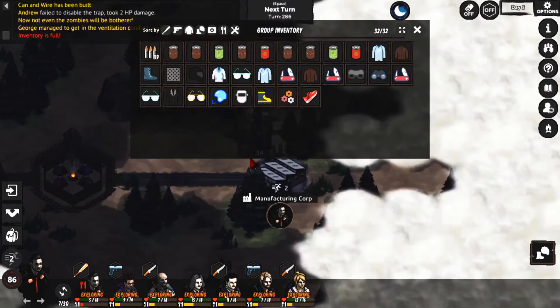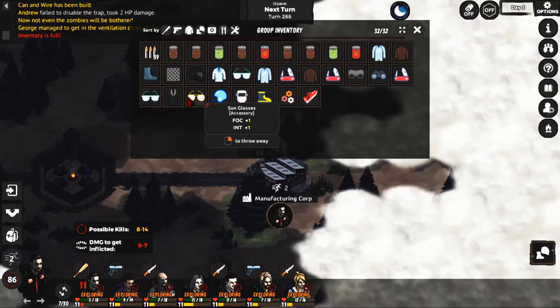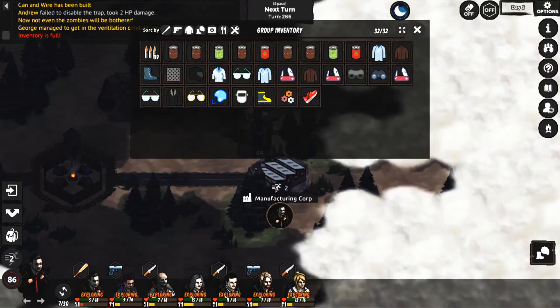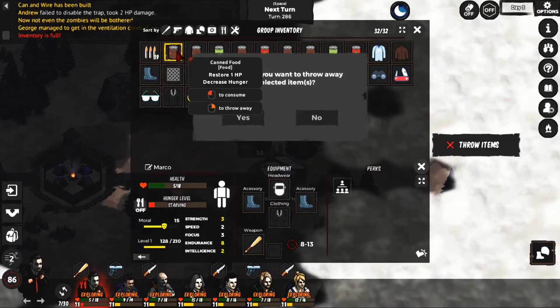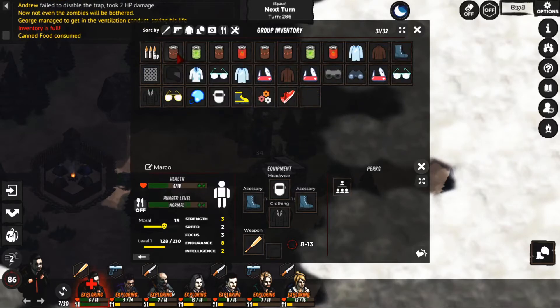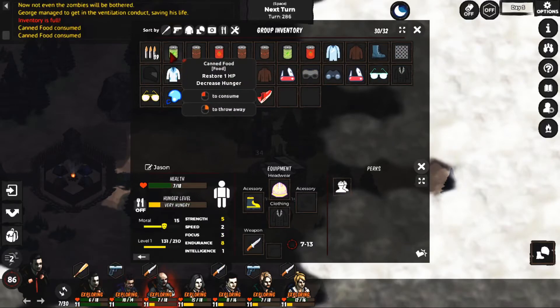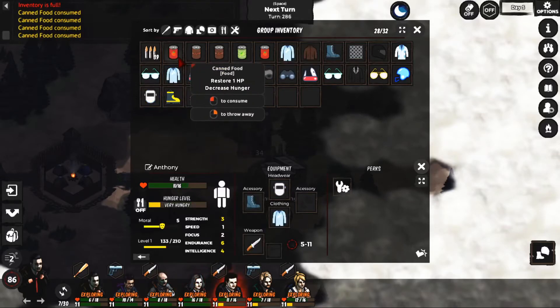Inventory is full - okay there's probably junk in here. Mechanical pieces, that sounds good. Actually it doesn't look like as much junk. Oh he needs to eat - no don't throw it away! There we go, he'll probably make everybody eat - everybody get some food.